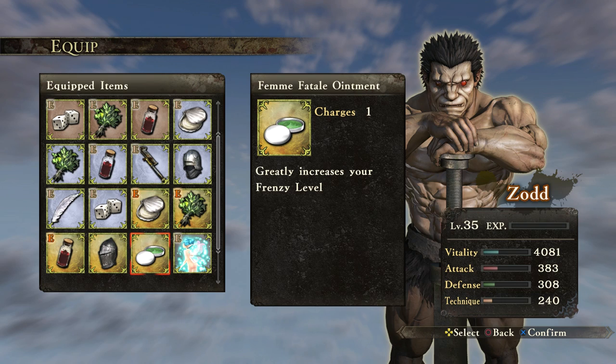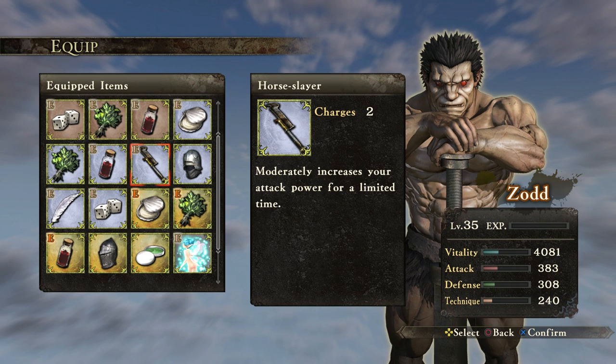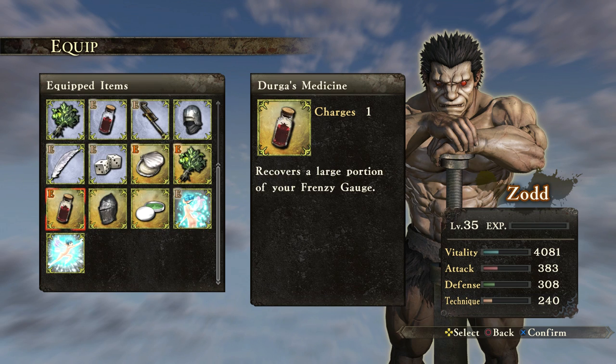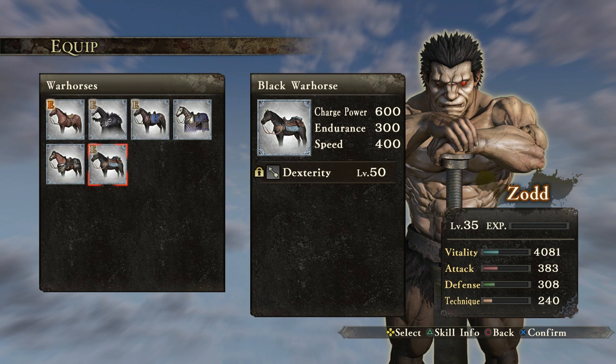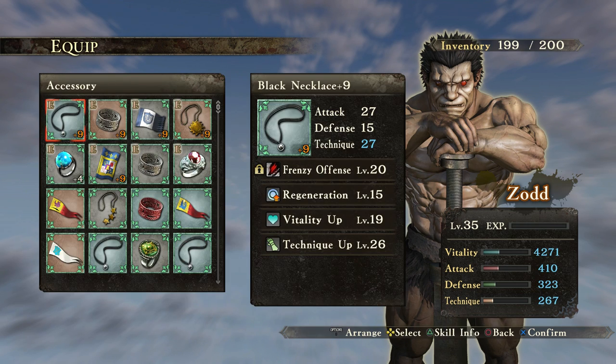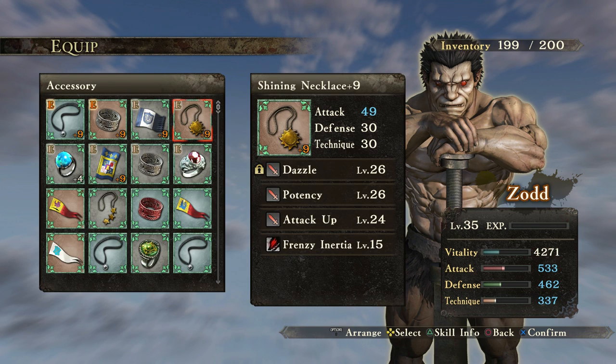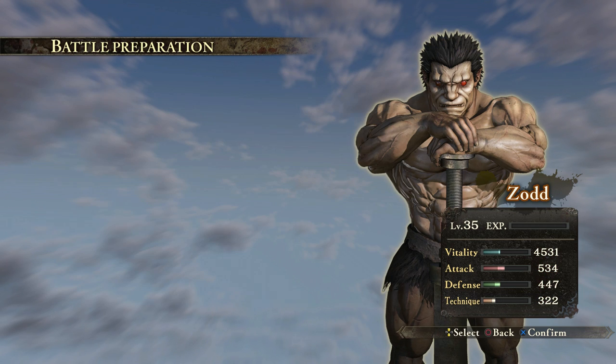And what else do we have here? Greatly increases your Frenzy Level. Defense — what about Attack? Okay, we'll increase the Attack, gonna get the little Speedy Gonzales Horse, and then we'll put these bad boys right here. There we go.